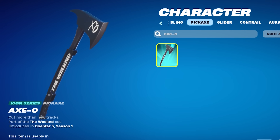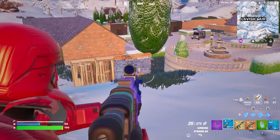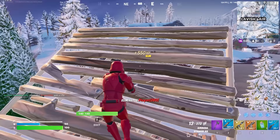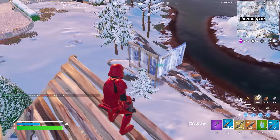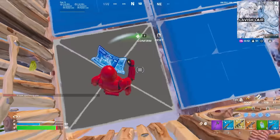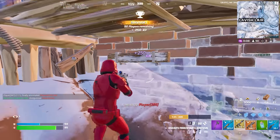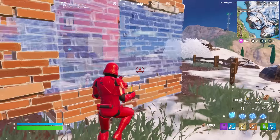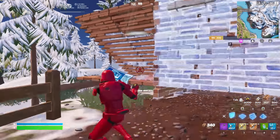Our next pickaxe is the Axe-O. This actually came to the game earlier on in Chapter 5. It was the pickaxe designed for the Wii Ken skin, which is definitely one of the more interesting collabs Fortnite has done, and it was part of the first ever Fortnite Festival Pass. I really like this pickaxe a lot. The skin was probably a little bit underwhelming and not that many people ended up using it, but this is a really clean looking pickaxe and it is only going to get better in the future.